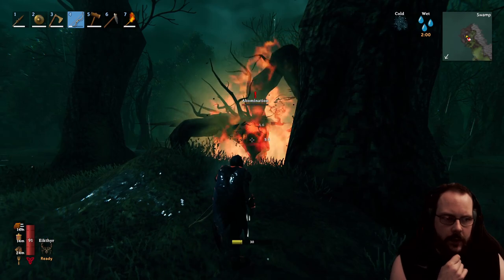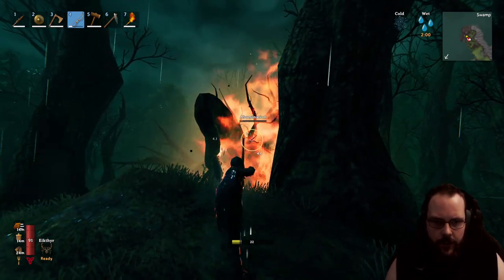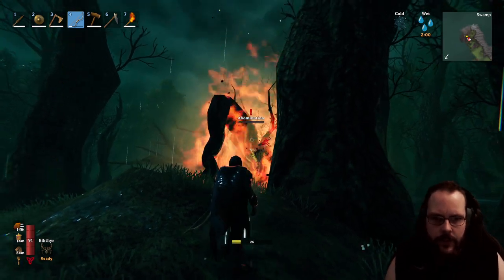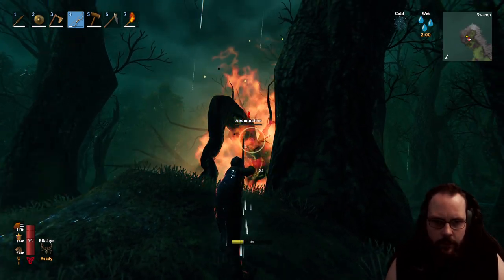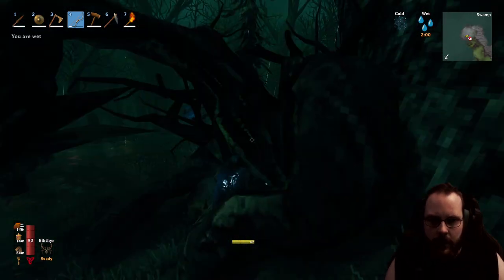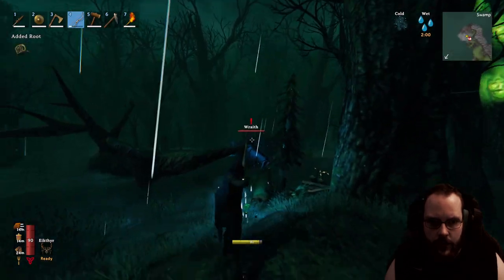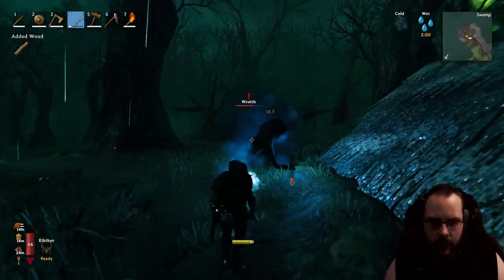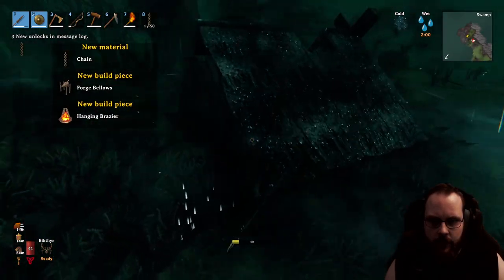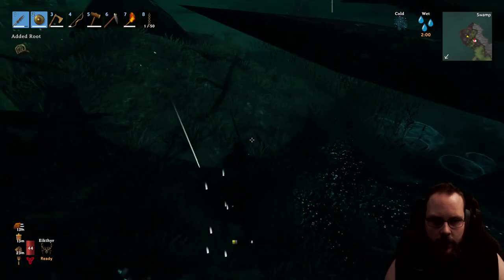It would be good to kill a ghost too, because they can drop chains and we did need chains for something — maybe the bellows. Abomination is going down. There we go. Now here comes the ghost. Chain, forged bellows, hanging bracer — nice. Not bad at all.